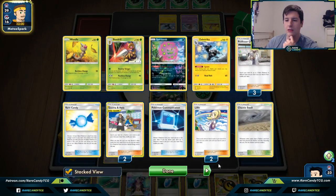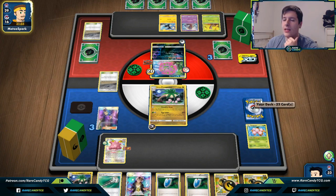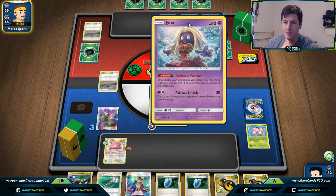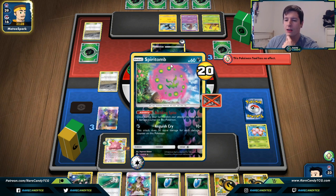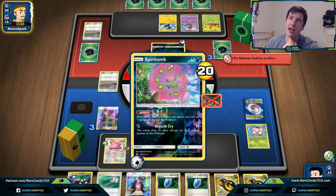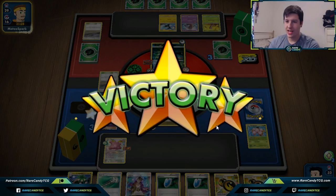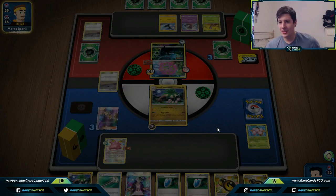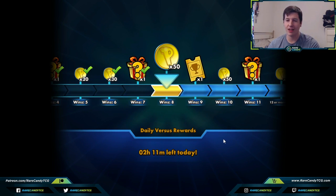They use Zebstrika. Hustle Boss isn't going to activate though — they'd need to get one more damage counter on the Spirit Tomb, then move it with Jynx's Ominous Posture ability. But even then, Anguish Cry would hit 90 plus 60, which is 10 short of a knockout. Either way I think we have this game — I really don't see a way we're going to lose. And sure enough we just get the victory screen. The Beedrill was scary at the beginning, but getting two prizes every knockout and a free prize when they knock themselves out is just too much for them to overcome.